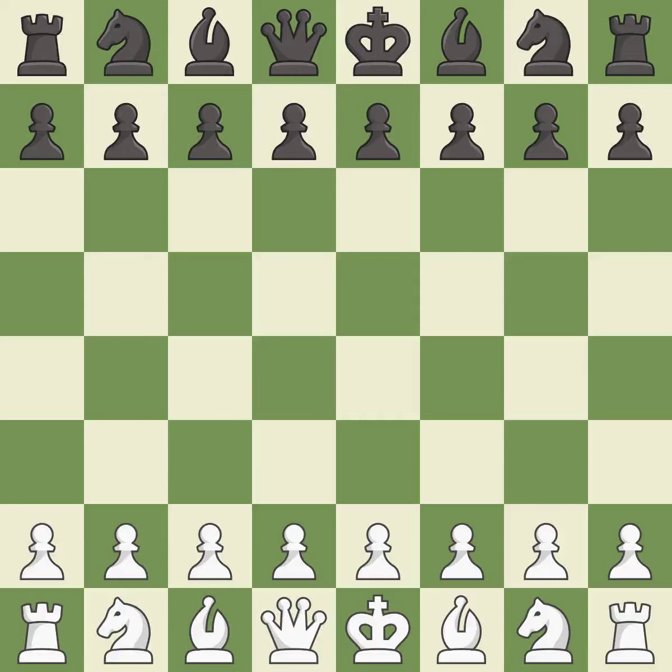Sicilian Defense, Open, Classical, Richter-Rauzer Variation. The moves: 6.E6 7.Qd2 A6 8.0-0-0 Bd7 9.F4 B5 10.BxF6 GxF6 11.Kb1 Qb6 12.NxC6. Wild, a chaotic game where both players had many chances to win.